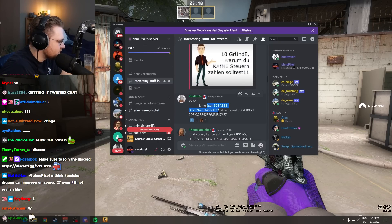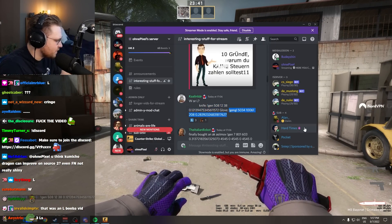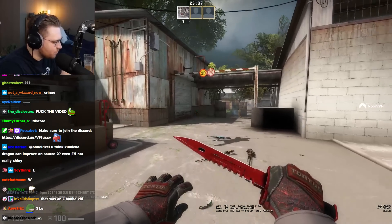WL knife glove combo, chat. Let's help this guy out. This is a knife, an M9 Crimson Web. And he combined it with — please max red crimson webs. That would be a W.